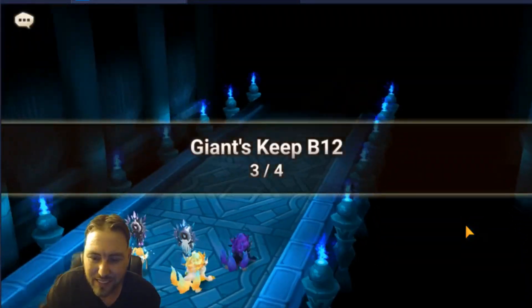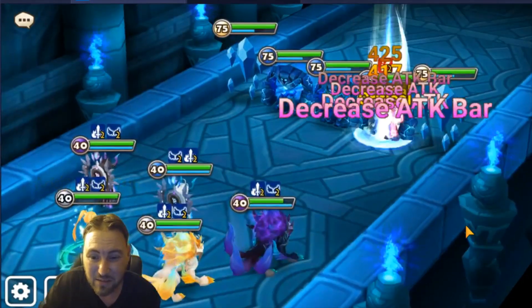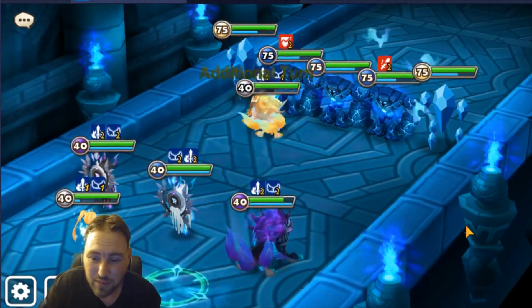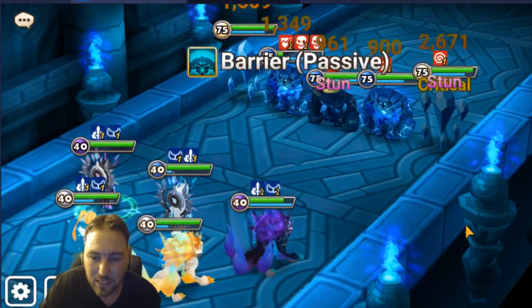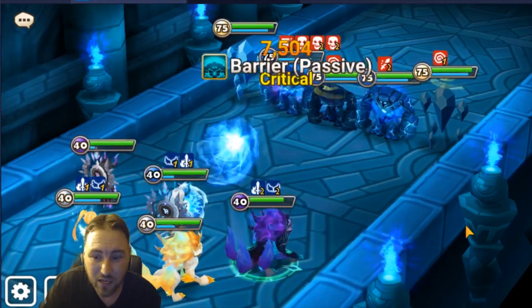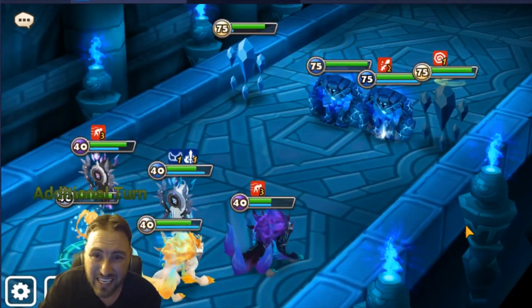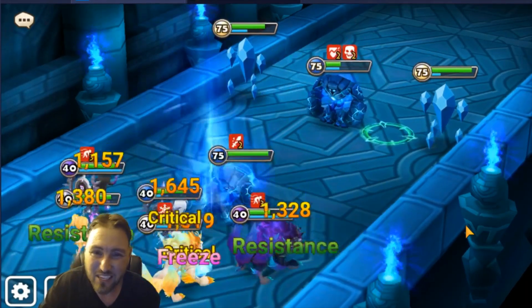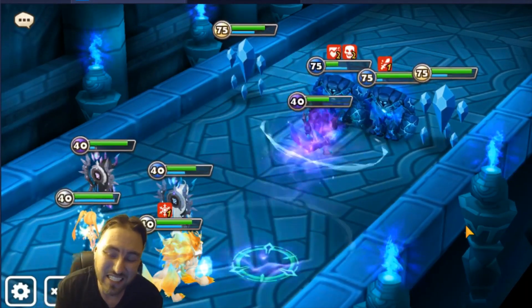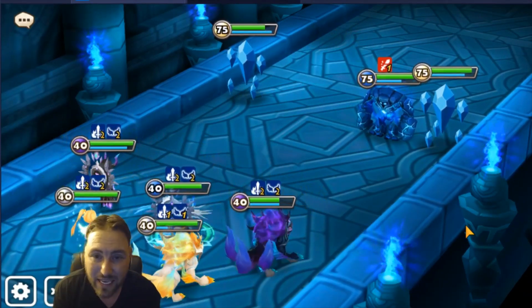You saw how hard it was to get that mid-boss down - that's one of the biggest changes from B10 to B12. It's really all that HP the mini boss has, and on top of that it is the resistance. It's crazy how much resistance this thing has, so one key note is you're going to need accuracy on some of your monsters.